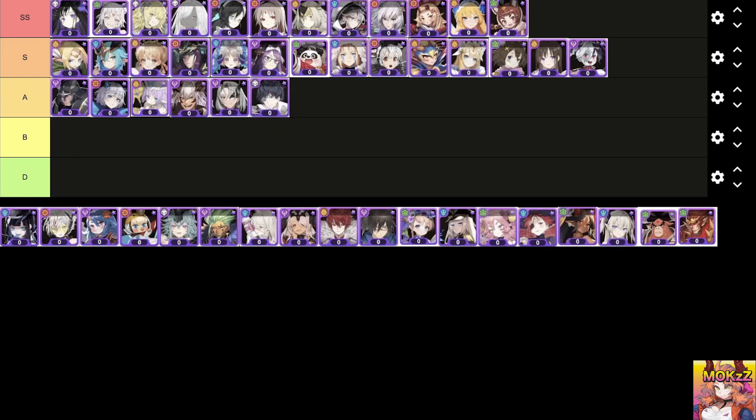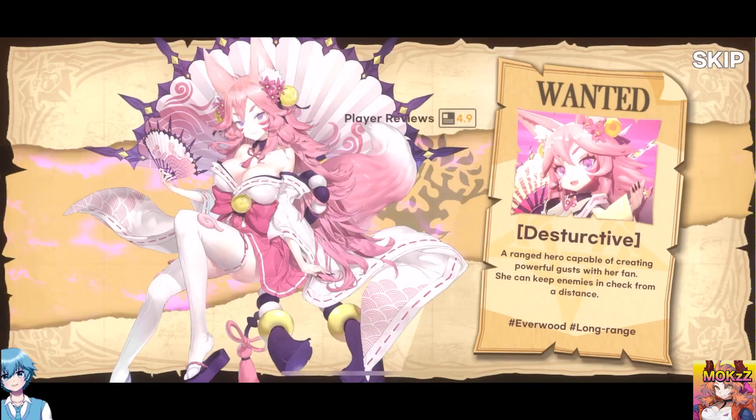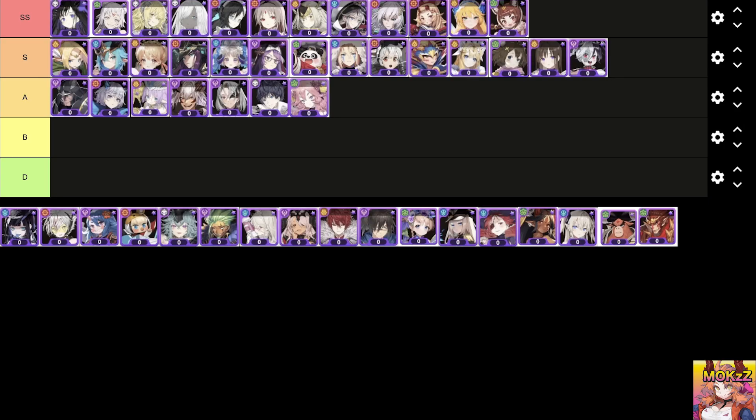Jaden. Character class is Assault. The features are Shock, Debuff, AOE, and Physical. Performs a piercing attack with his holy sword in the targeted direction, dealing damage to enemies within range. Upon hit, inflicts Knockdown and Silence, and reduces Physical Defense. Removes all debuffs and gains increased attack when casting Radiant Awakening — also ignores hit effects. Miho. Character class is Destructive. The features are Strike, AOE, and Magic. Creates a vortex on the target area, dealing continuous damage and Knockback to enemies within range. Creates a tornado, dealing damage to enemies. Creates multiple gusts of wind, dealing damage to enemies.